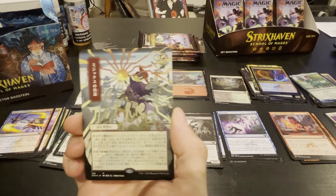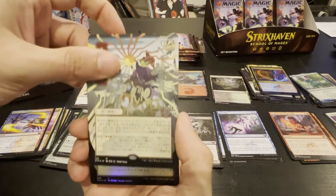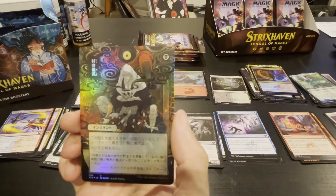Cultivate — I'm tired of seeing this card. Not sure what that is, but it's Japanese. Not sure what that is, but it's foil Japanese.